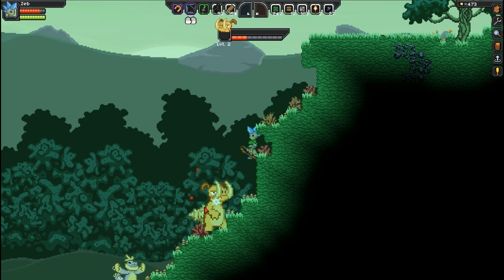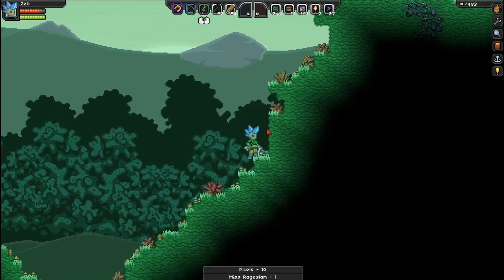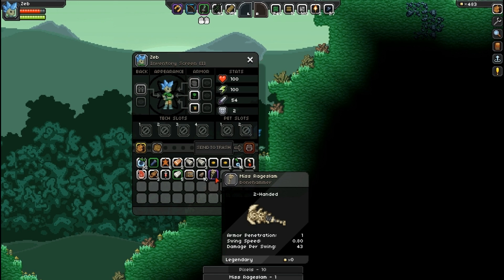I simply skipped this because he got stuck and you can see how long it takes just to kill him from here. But the bone hammer, it is a legendary weapon. This guy doesn't have a name for it, so if you find him and you can kill him, you can see I pick it up right there. You can see the great stats — 43 damage per swing.